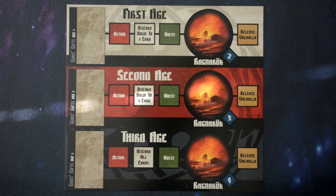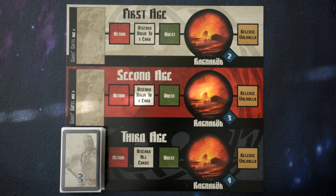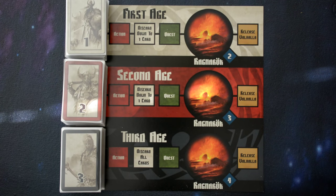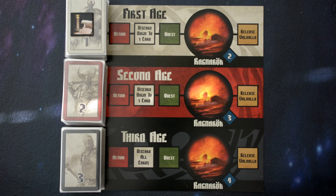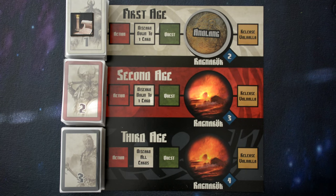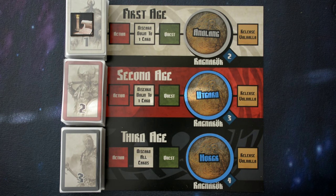Now let's go over setup of the age track. First, place the three card stacks on the God's Gift spaces according to the age. From there, put the saga token on the first stack of cards, since that'll be the first thing we do during the first turn. Then shuffle up the tokens and deal out three to determine the different provinces that are going to be destroyed during Ragnarok across the three ages.